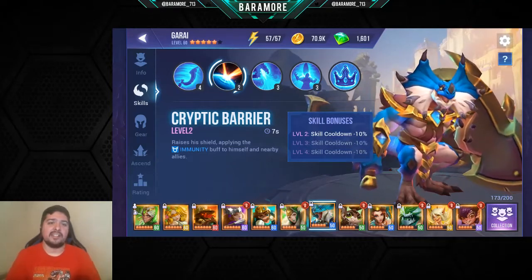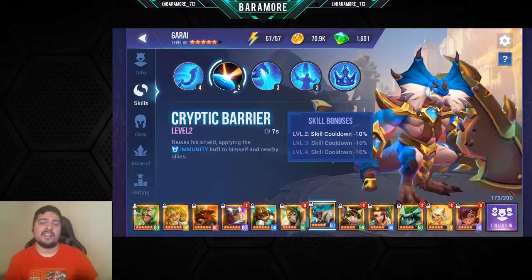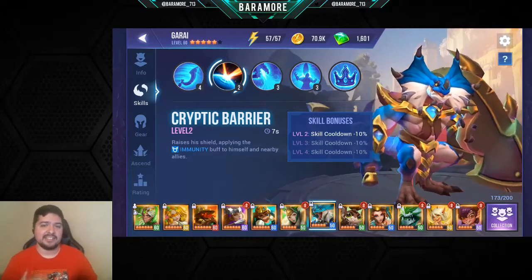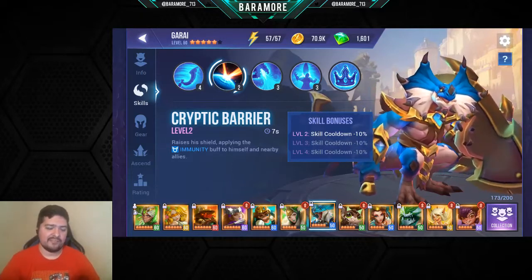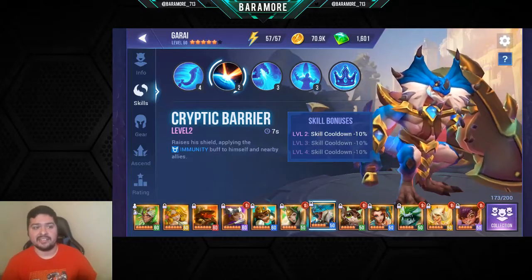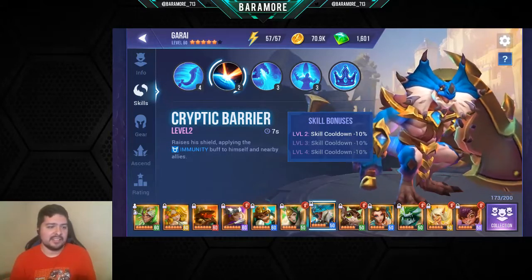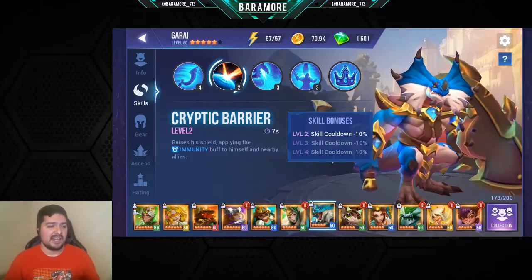Garai isn't the only good one — the Light Basket I believe has the same abilities as Garai except he has a stun, and I'd probably replace Garai with him in arena offense and defense because stuns are really powerful in arena, either stalling to the one-minute mark or preventing enemies from attacking. Overall, I think most of the Baskets are really good — I see them a lot in arena, and people have been asking me how I build mine.